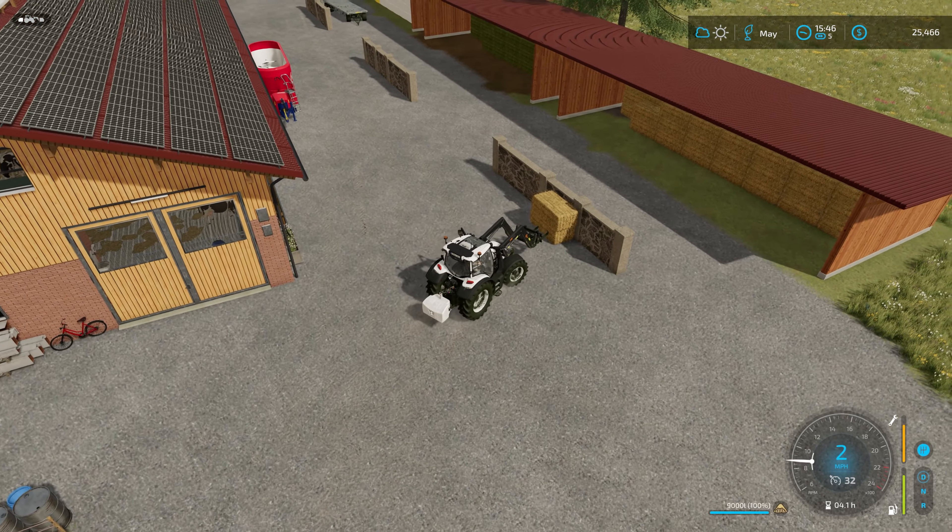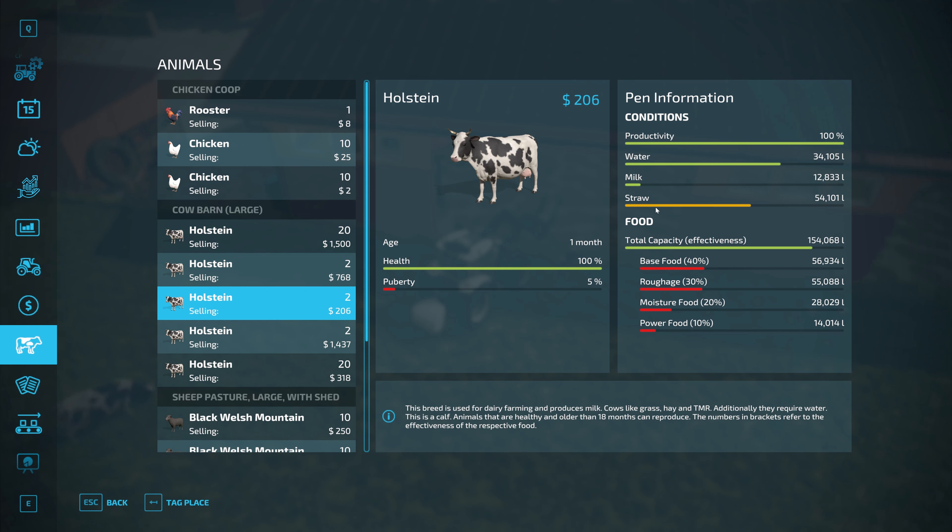I think 36,000 liters of straw should be good enough for them for the month. Going in at an angle again — it'll probably fall off, but let's try. The trigger must be right here — yep, that one disappeared. Let's go grab the other bale and drag it back. There it is — the floor looks more straw-covered than before, which is the whole purpose. The straw was way down to here and now we're back up. The food capacity looks good — I think we're set for another month.